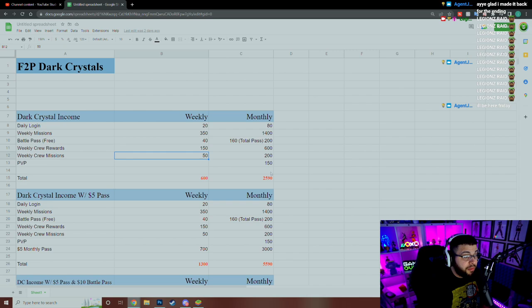Altogether, free-to-play players can expect around 2,590 dark crystals a month, and about 600 per week. PvP rewards are monthly or per season. Everything here is pretty low. To make it significantly better, they could give 50 dark crystals for completing all daily commissions — that would add another 1,500 a month if you did 30 days worth, which is basically another multi pull.